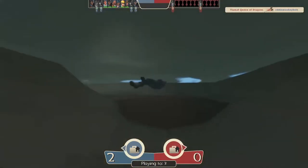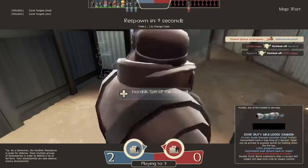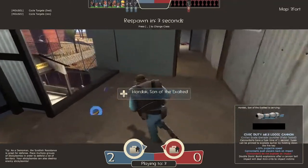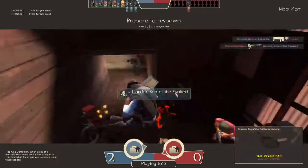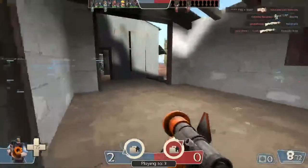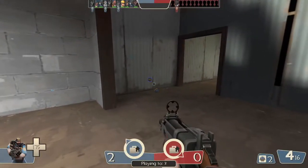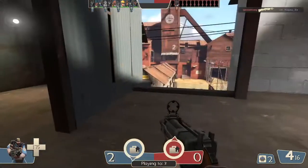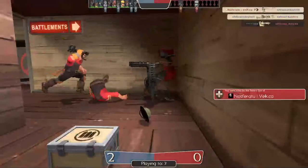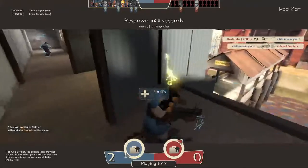I recommend you have the Iron Bomber, Sticky Jumper, and it doesn't matter what melee you use. When you place the Sticky Bomb, you can even charge it to make it go further — it'll take a little longer to detonate. When there's that glow indicating it's ready, that's when you detonate it. He just did a Sticky Bomb launch. You can use Sticky Bombs for traps and other things, but if you want to do it for launching I recommend the Sticky Jumper.